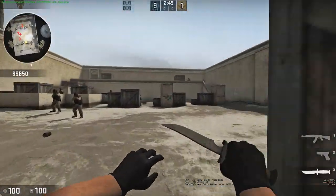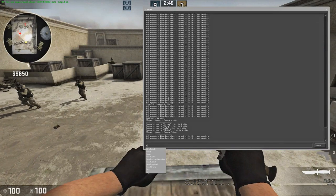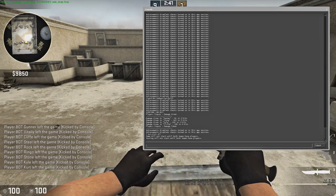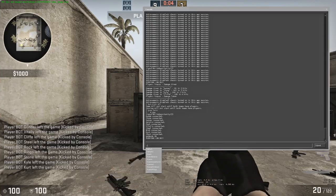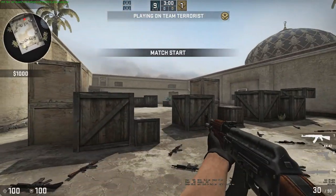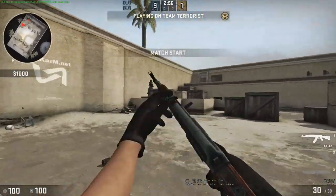Once you guys get in the server, you'll see a lot of bots. If you want to kick all the bots, type bot_underscore_kick all in the console, which is the key next to the one key. I'll leave an executable bots config in the description and show you where to put it. I would recommend going to play console.